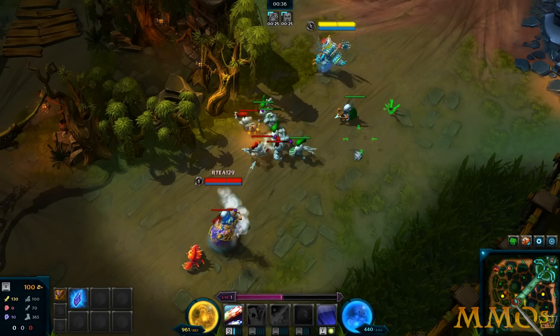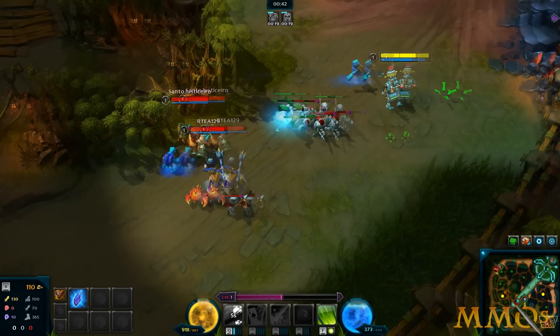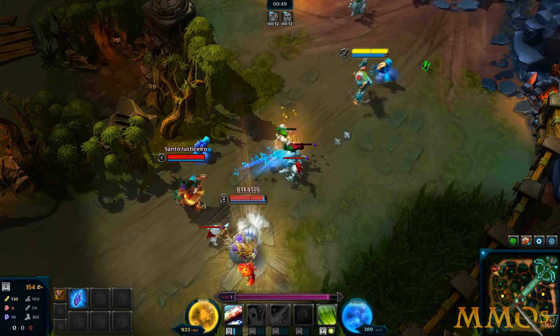A few other key differences: everybody has their own courier, which I'll show you when I go get something from base. Let's use my Q on this dude. I just got 3 gold for Q-ing him — totally worth. If you see these little purple diamonds, it basically just tells you you're in XP range, which makes it very easy to know.